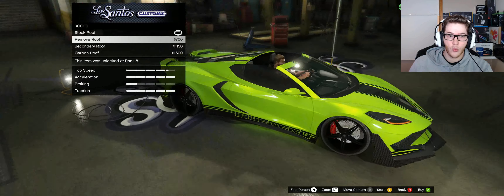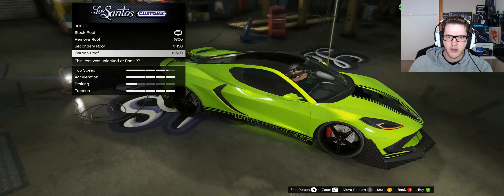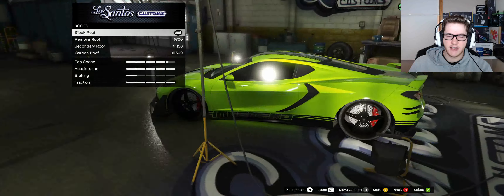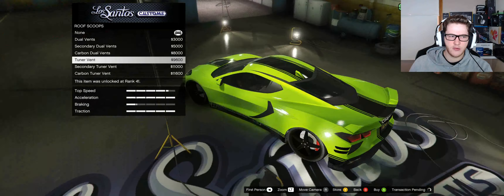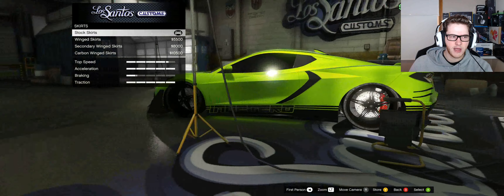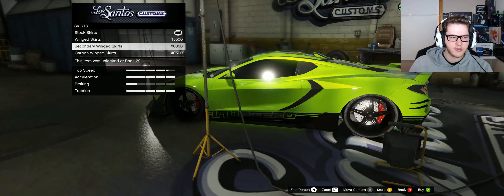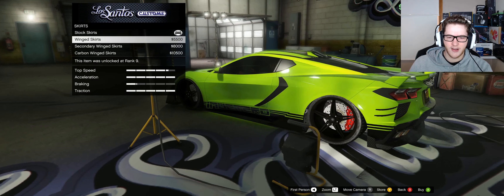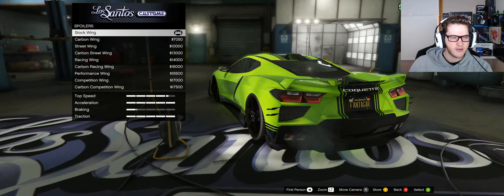Roof - I'm going to remove the roof. That's crazy, I don't know if I want that though. Well, it looks like I'm doing the single tuner vent. Boom, smacking that on. That looks mean. Skirts - carbon skirt, secondary skirt. All right, that's got the livery on it, we've got to use that one. That one's mint, that one's really nice.